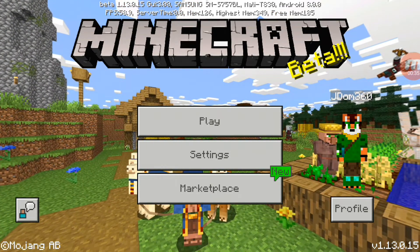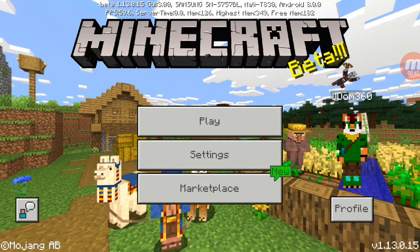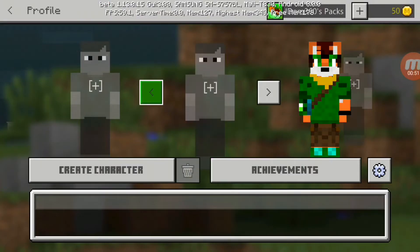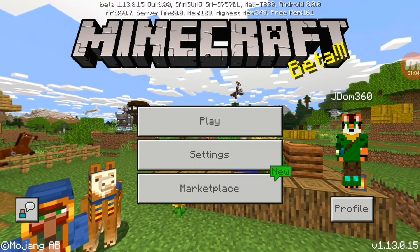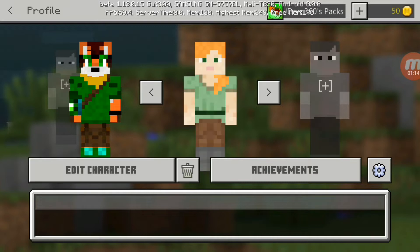They changed the UI a little in the marketplace too. The main thing I want to talk about is this thing right here that says 'Profile.' You can see I have my custom skin here, and there's also a 'Create Character' option and you can view your achievements. The UI in the menu looks very small because on the beta there are no achievements — that's only on the public version. The font text looks different too.